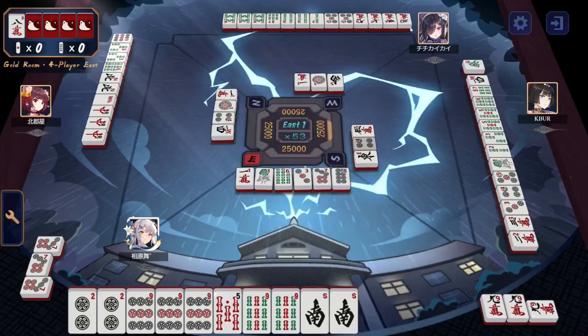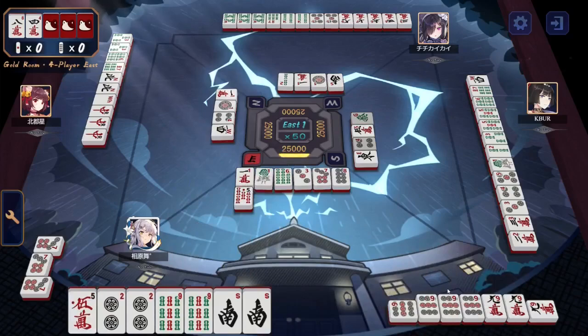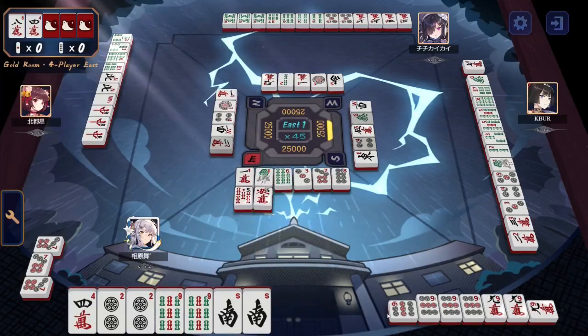Chi-Chi across the way is not slacking off on their own. 3-4-7-9 — they can probably drop their 9, keeping a more efficient shape, but they opt to drop the 2. Maybe thinking that pairs are going to be the way to go here. Pon called by the dealer. I disagree with the decision, but they end up with a Dora 2 in their hand. That red 5 has just been declared Dora. This is 2 if they can use it, but they've already got 3 completed pairs in their hand. They really have to work around it, and it comes out immediately.